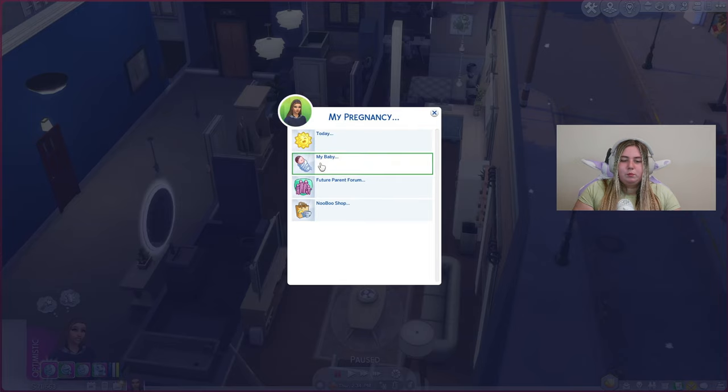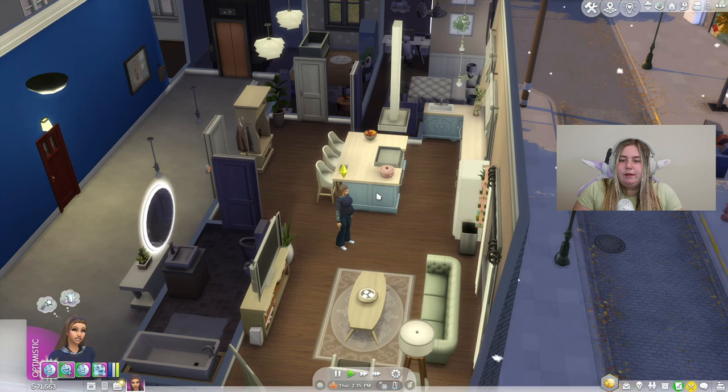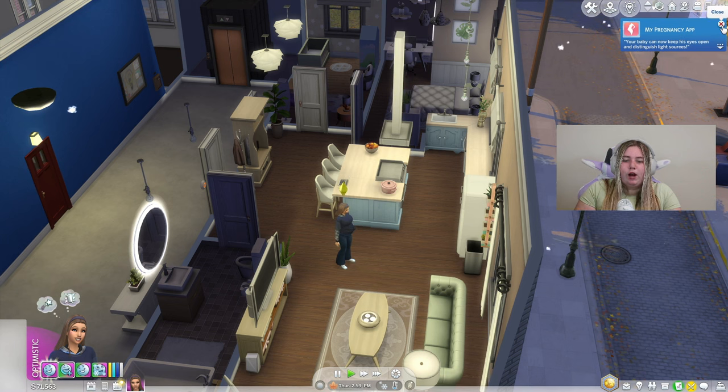I love how the ultrasound picture changes with each trimester. In the My Baby tab, the baby is now the size of a watermelon. At almost 40 weeks, the baby measures about 51 centimeters head to heel and weighs about 3.4 kilograms — probably around six or seven pounds. The tips say: 'Soon your baby will be fully formed. You can clearly feel it kicking. Your baby can now keep his eyes open and distinguish light sources.' My Sim is having a boy, so it says 'his' — I'm wondering if it changes to 'her' for a girl. If so, that's a very nice touch.